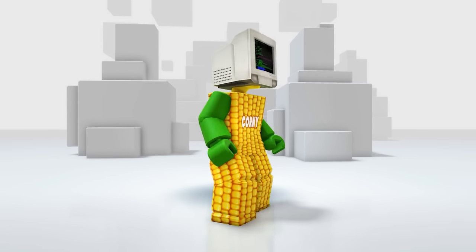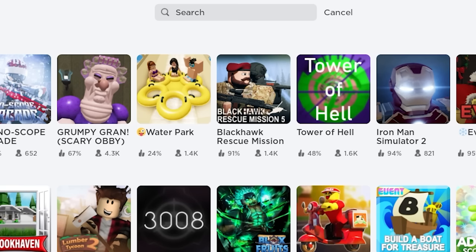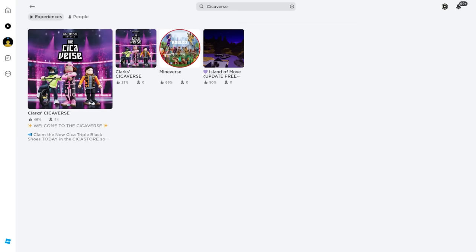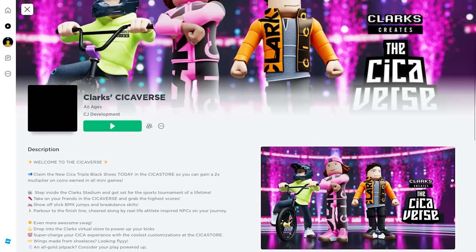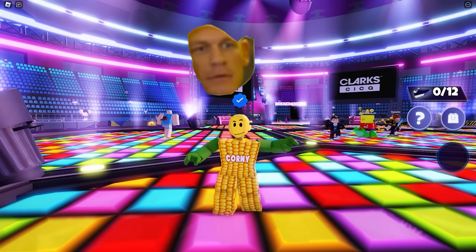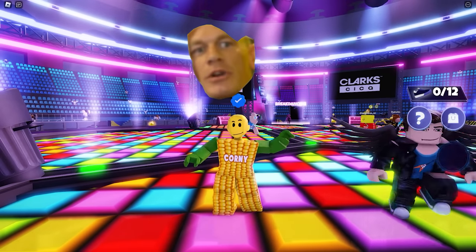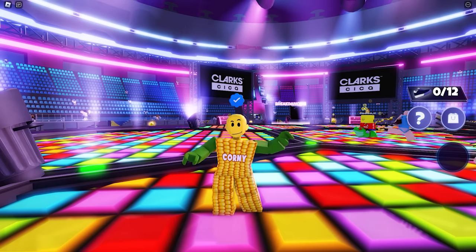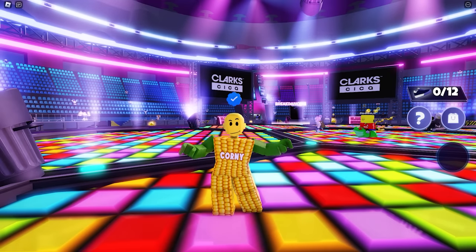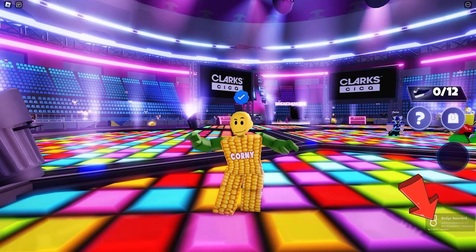A PC hat — not bad at all! Next, join this game called Sycaverse by CJ Development. To get the free UGC helmet, all you need to do is stay in this game for 15 minutes. You can play the game or just idle for 15 minutes, and once you reach the required time you're going to receive the badge.